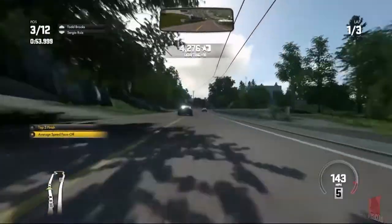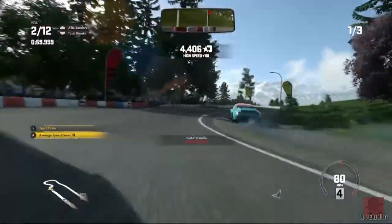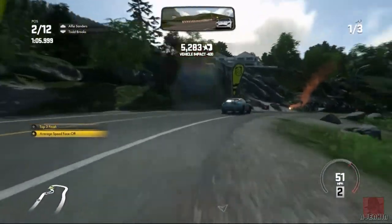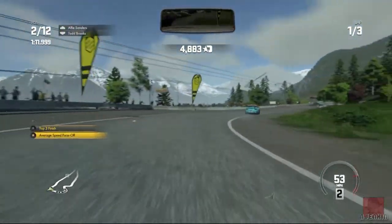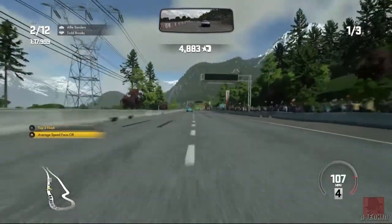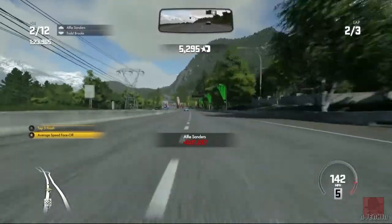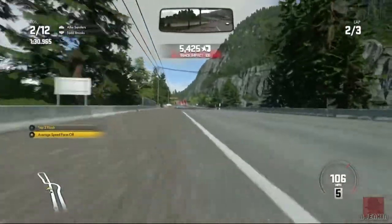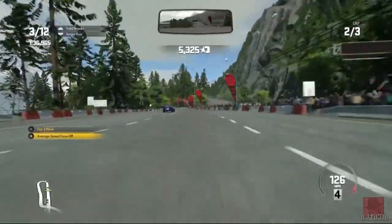We've got one star already, just one star to get. This is a really tight chicane coming up. We almost came to a standstill without braking but we've got past someone. Great shadowing on this — there's the mountains in the distance. He hit a sign, that did look rather cool. Now through the bridge — this is the tricky bit. You clip any of these bollards and you're in big trouble. So a bit of weaving — that's what you don't want to do. If that happened in real life we'd have been flipped over.